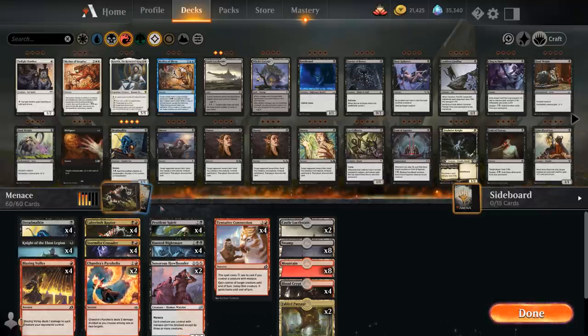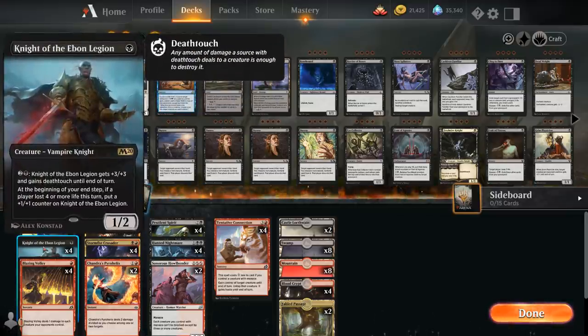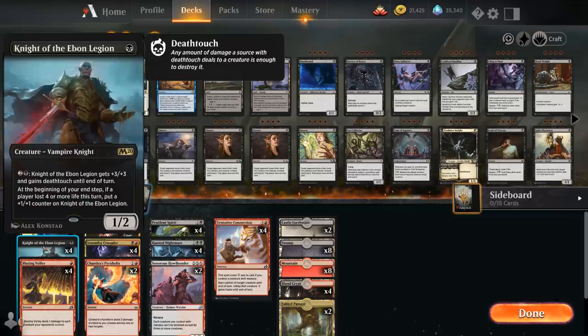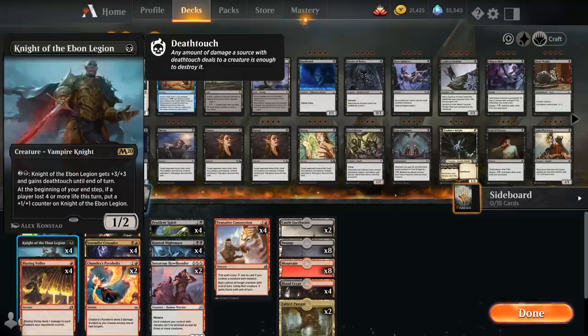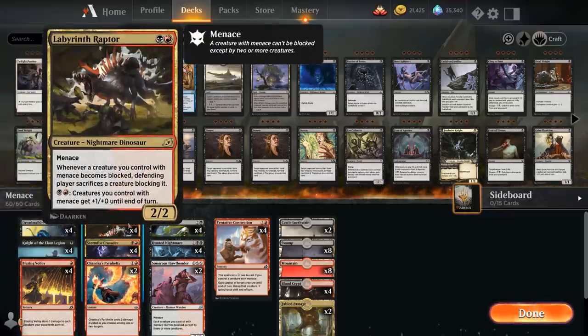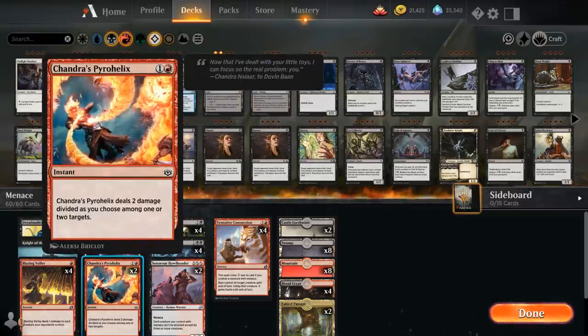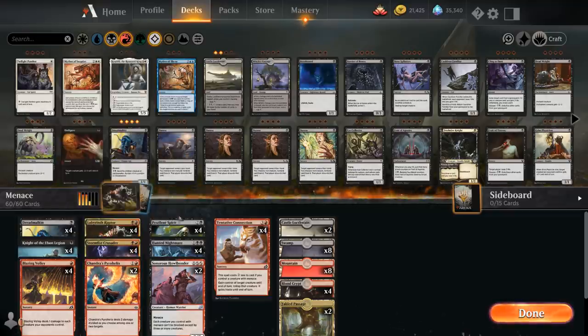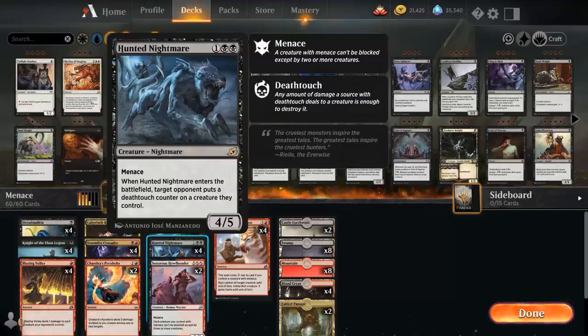Looking at the rest of the deck: Dreadmalkin at one mana alongside Knight of the Ebon Legion — the only creature in the deck without Menace, but still a very powerful one-drop for an aggressive deck. It can pick up +1/+1 counters and has a nice activated ability for two and a black. Then we have Blazing Volley at one mana, Labyrinth Raptor and Stormfist Crusader at two mana, alongside two copies of Chandra's Pyrohelix, which also combos with Pestilent Spirit — dealing two damage divided among one or two targets, potentially killing two creatures with Deathtouch. At three mana we have Pestilent Spirit and Hunted Nightmare, a 4/5 nightmare with Menace.